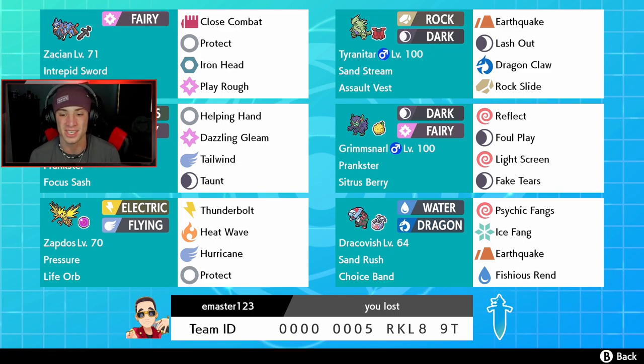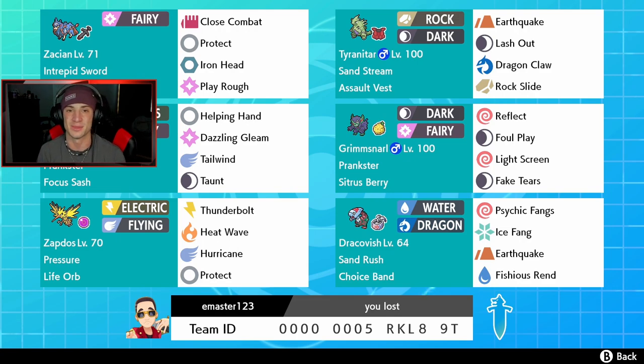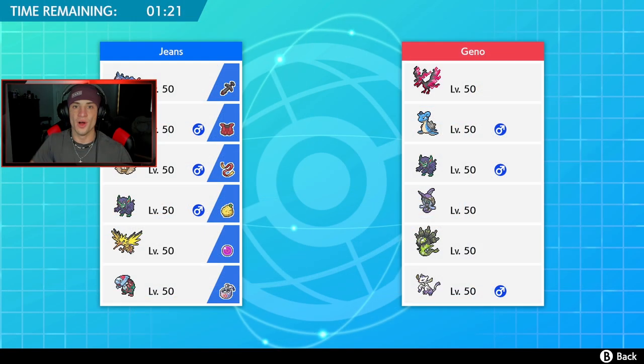Our final spot is a very strong Pokemon for our team — Sandrush Dracofish, who doubles his speed in the sandstorm. He has the Choice Band for more damage, running Psychic Fangs, Ice Fangs, Earthquake, and Fishious Rend as our big STAB damage move. If you want to try this team yourself, the rental code is at the bottom of the screen. Let's hop onto the ranked doubles ladder and try to get some wins.